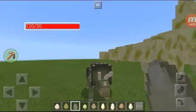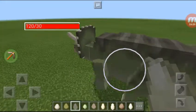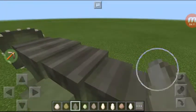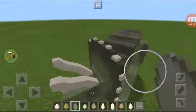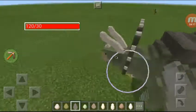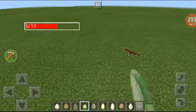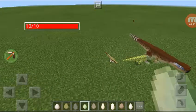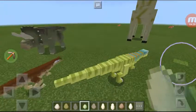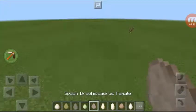Look at the triceratops — look at his horns, it's so good, it's like perfect. He makes roars. I think you can tame them — yeah, you can tame them. These dinosaurs, I might have heard of them before. They're a little cute.